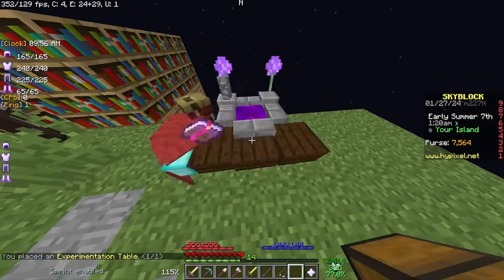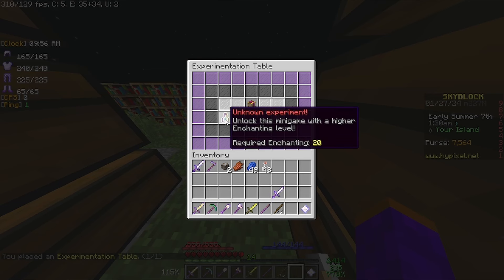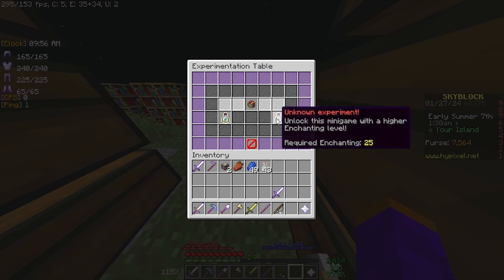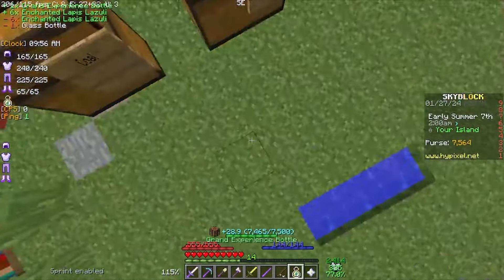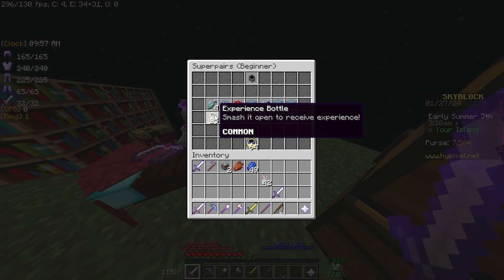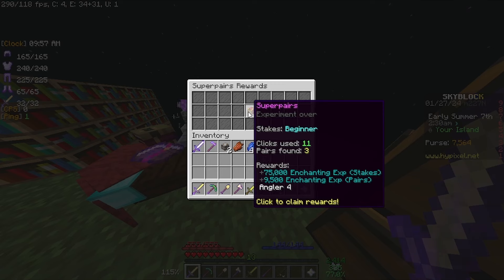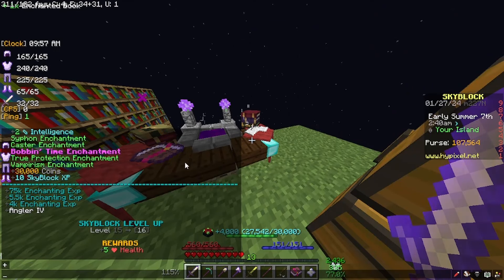We placed the experimentation table right around here for now — we might change that. We need enchanting 20 or 25 for these experiments. Let's go ahead and do super prayers. I need 25 levels — there we go, that should be enough. I got angler 4 and a lot of enchanting XP, which leveled me up from enchanting 10 to enchanting 15. And now I'm skyblock level 6. We'll do one more grand experience battle just to get efficiency on my pickaxe, since I don't know how long it'll take to mine ores in the Dwarven Mines. Boom — efficiency 5. All I've got to do is click the lift operator and go straight to the door to mine; we don't even need to go back to the obsidian sanctuary anymore.